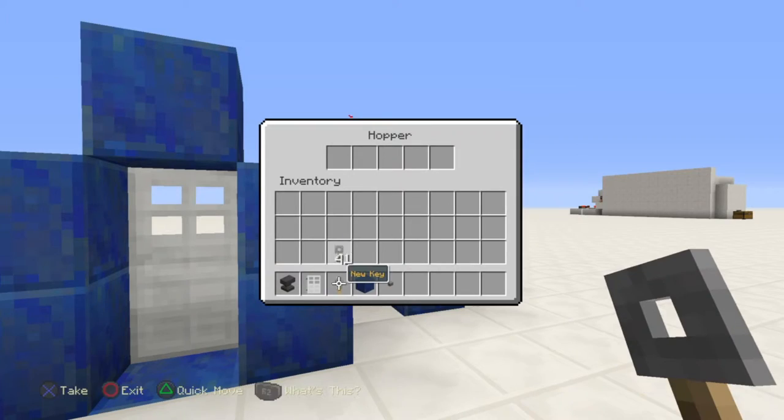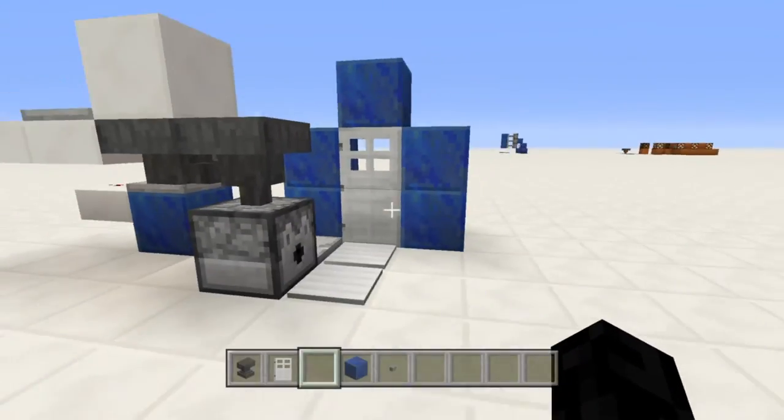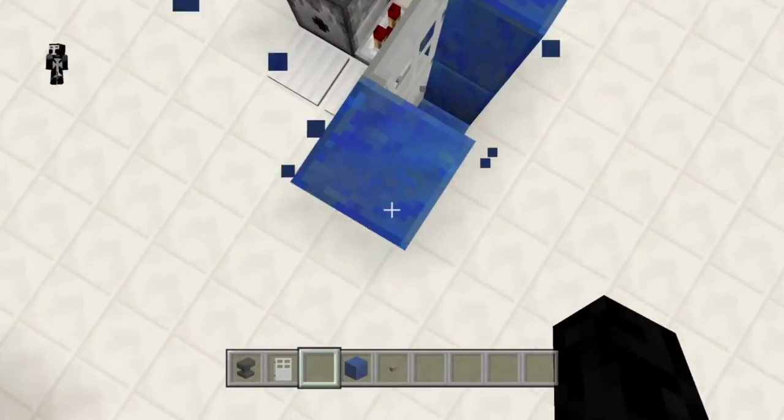So finally let's test this whole thing out. If you named a whole stack of keys, then you'll have 42 left when you're done — you only need to use one. You put in the key, and then the door opens. You walk in, return your key, and the door closes. Simple. It works quickly and it's very compact most of all.